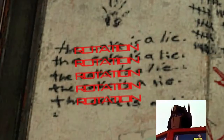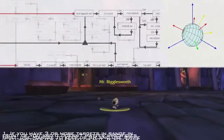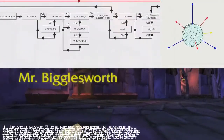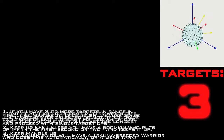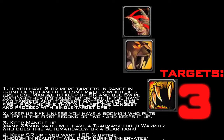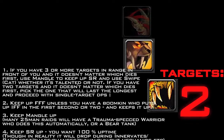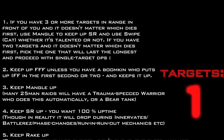There is no rotation — there is a priority algorithm. The first lines are always more important: Mangle is more important than Savage Roar, which is more important than Rake, which is more important than Shred. If you have three or more targets in range in front of you and it doesn't matter which dies first, use Mangle to keep up SR and use Swipe Cat, whether it's talented or not. If you have two targets and it doesn't matter which dies first, pick the one that will last the longest and proceed with single-target DPS.